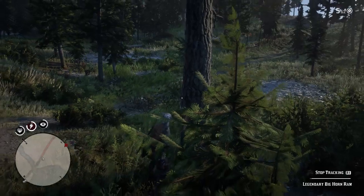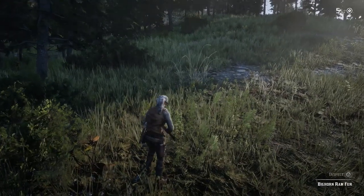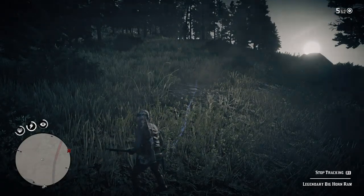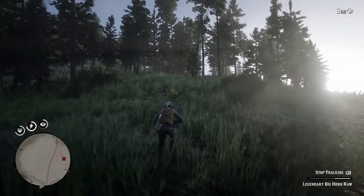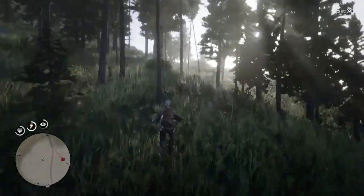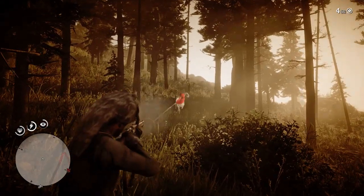From the second clue, you can instantly see the third clue in the distance. Let's head over and inspect the last clue. This should take us to the ram now, which I assume is going to be just over this hill. It seems to always do these so that they're over the hill, so that they can actually spawn them for you.